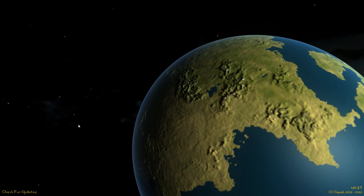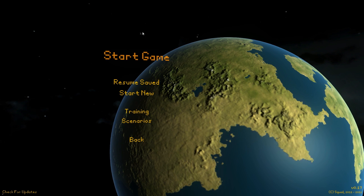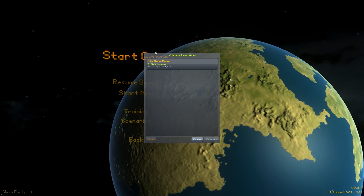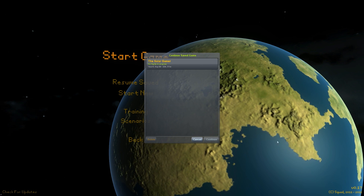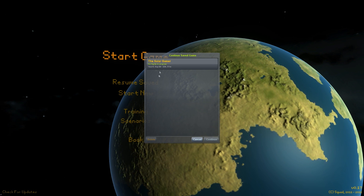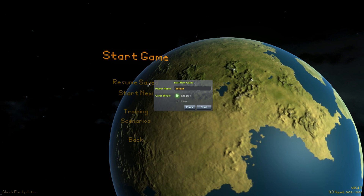So if we hit Start Game here, you can tell that we're not in the game yet and there's a new menu. Which is actually really cool, because you can actually control persistent saves right here in the game. This is my world right here — you can actually delete it if you wanted to. I don't want to delete my own world though. That wouldn't be good.